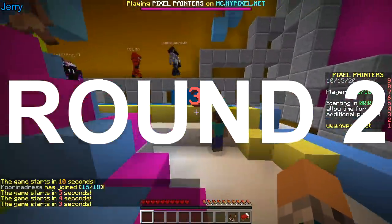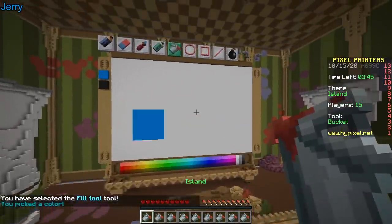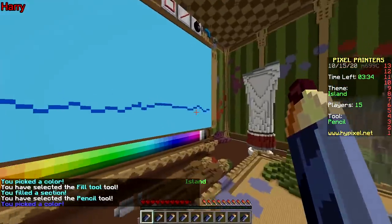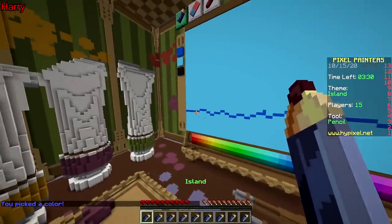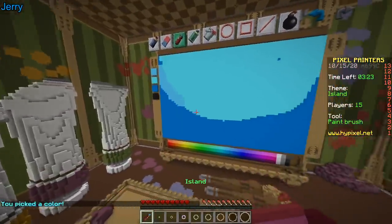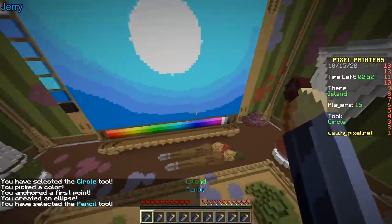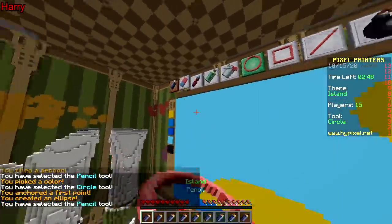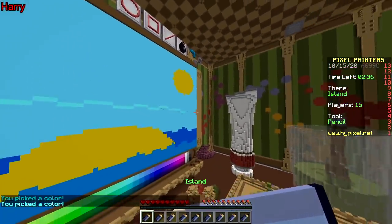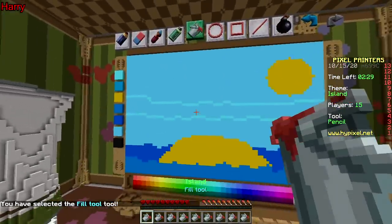Second round! Pixel Painters. The theme is Island. I'm gonna make my island floating. Floating island? Yes, very cool. I am going to make it floating but on water. In other words, it's not floating — it's just a normal island. I'm also gonna have a beautiful moon. A full moon. Wow, that's cool. I'm gonna have a sun. I just made a sun. I have a moon. Sun versus moon — who's gonna win? You know the moon's light is literally the sun but reflected? I think the sun is gonna win.